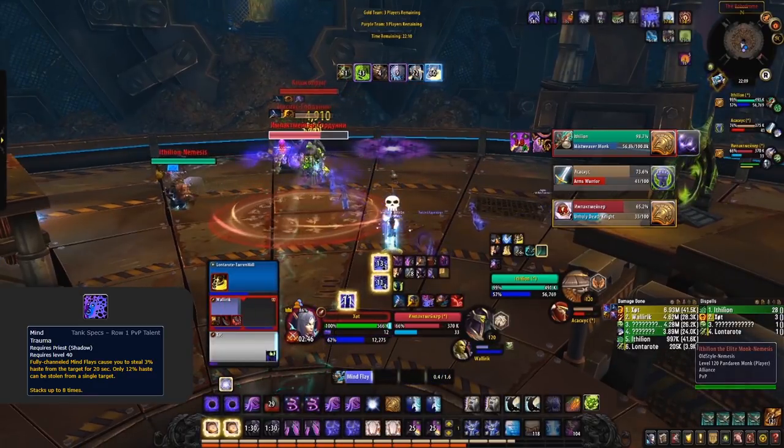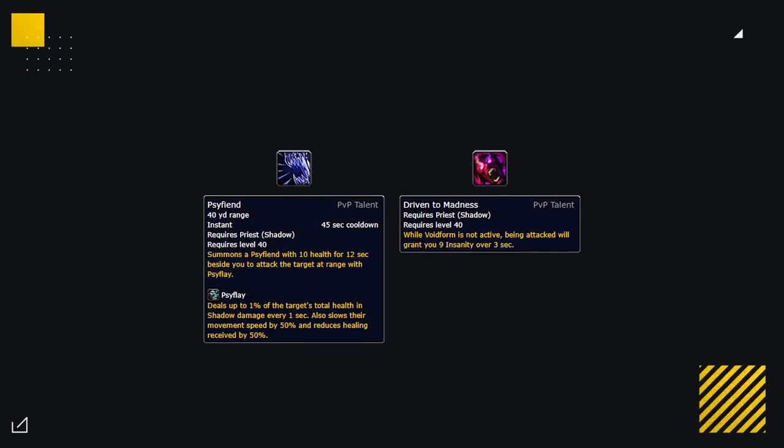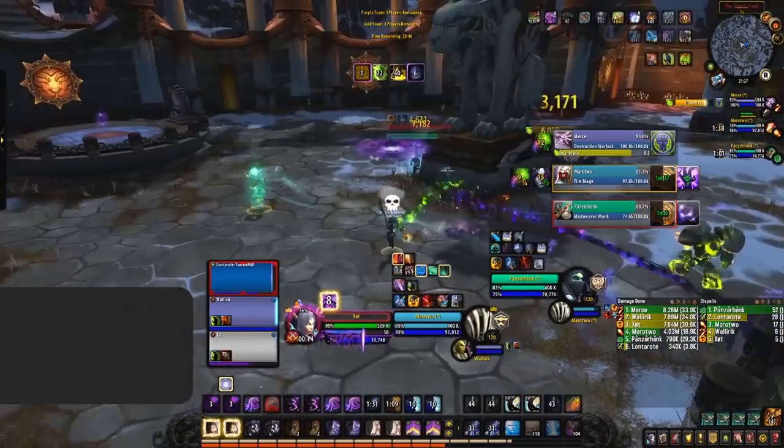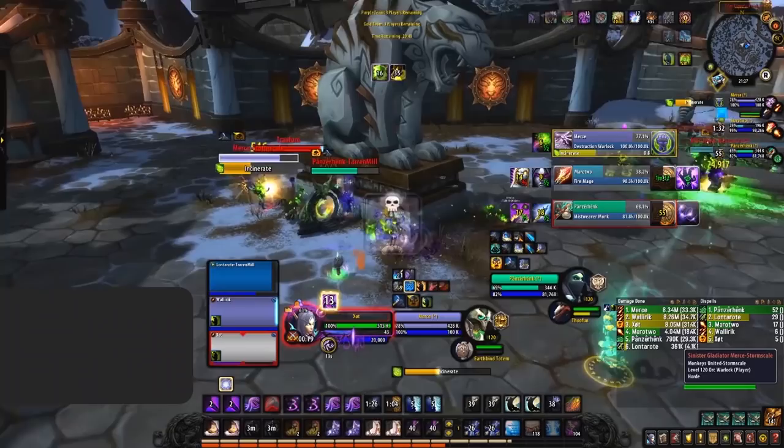Mind Trauma also reduces the opponent's haste, capping at 12% for each target, although there is no limit on targets. In situations where Mind Trauma isn't going to be gaining much use — a good example is when you're getting heavily trained and locked down so you can't really stack it up, or heavy CC compositions — there isn't any other real good option. Mind Trauma, even if you can't gain many stacks, will still provide a good benefit. The only other talents worth considering are Scythe of the Soul or Driven to Madness. Scythe can be decent if you're doing setups or the enemy likes to retreat, while Driven to Madness provides a little more insanity if you're getting trained, but it's not that great.